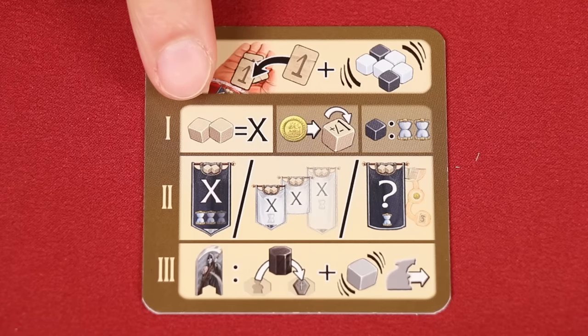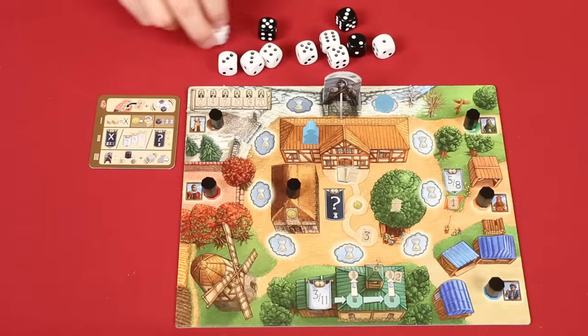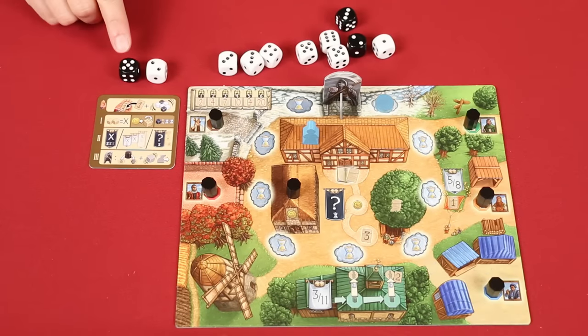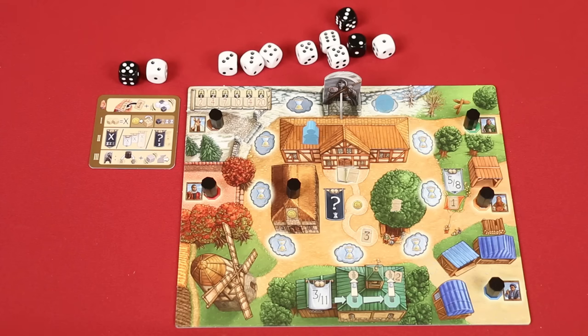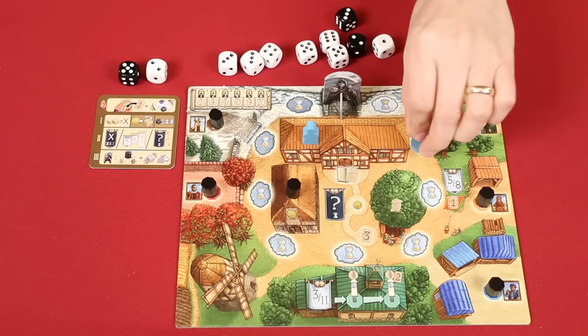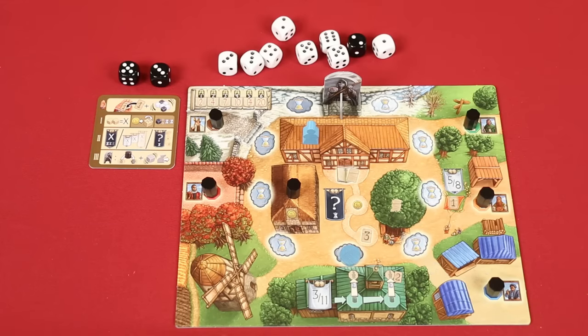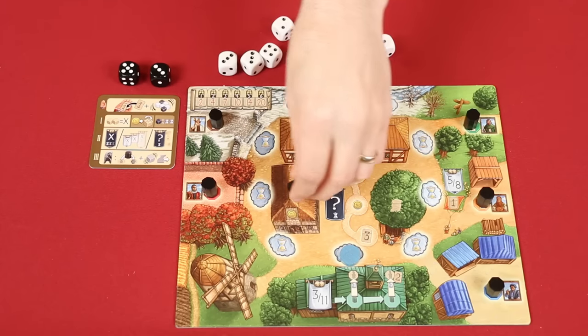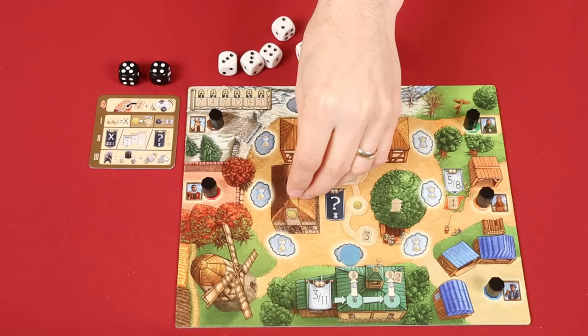The first step is taking any two dice from the pool and adding the pips together to get a single result known as the banner value. The colors of the dice you choose will have no impact on their final combined banner value. But if you took a black die, this represents a plague visiting your village, and now you must advance your time marker two spaces on this track. Time passes by moving in a clockwise order. If instead you had taken two black dice, your marker would advance four spaces. Before combining the values of your dice, you can modify them in one of two ways.